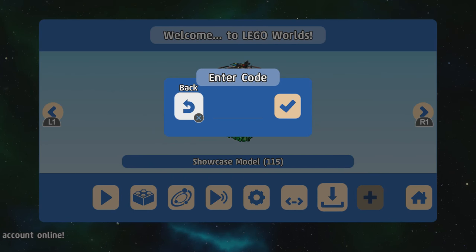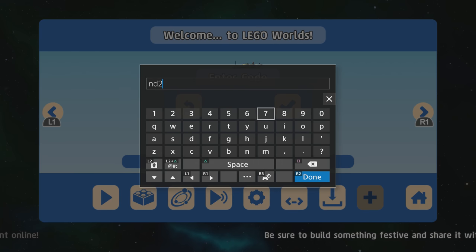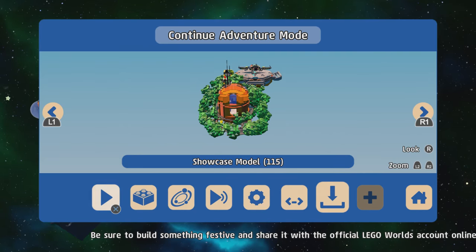The next one is the Jungle Boogie. The code is N, D, 2, 8, 4, C. The Jungle Boogie — there we go.